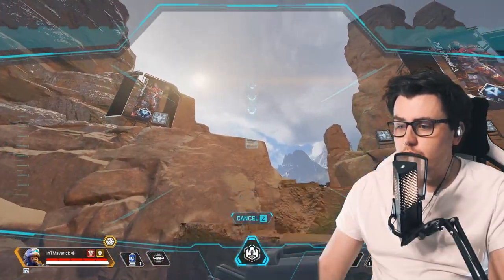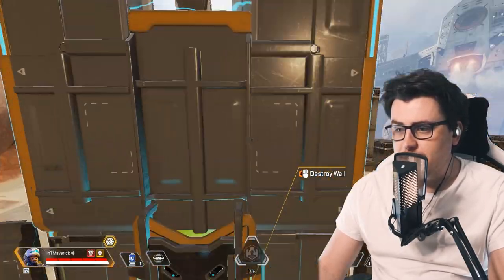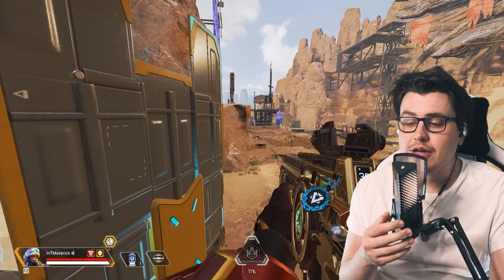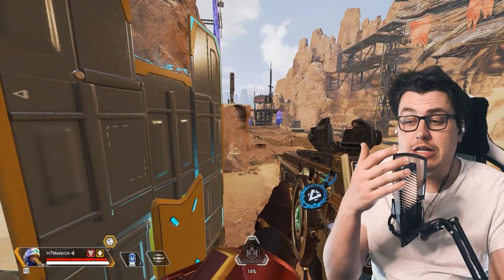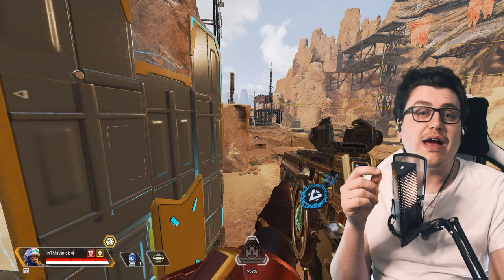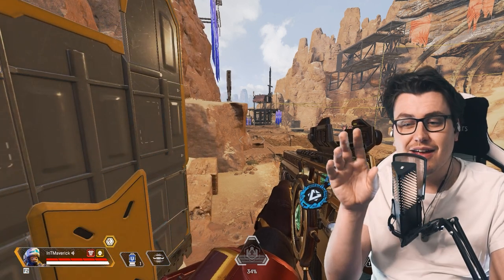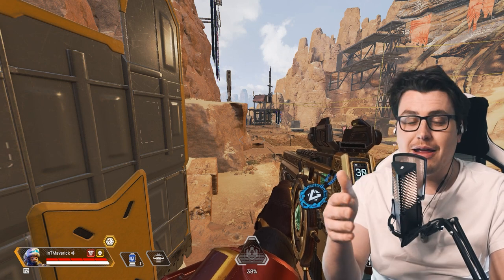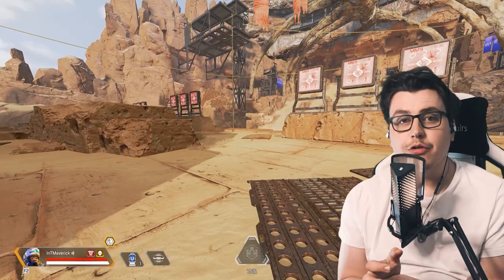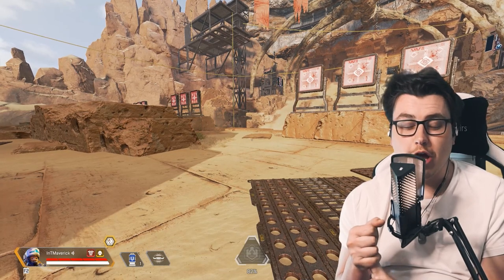With Newcastle you can jump to further locations and bring nice cover, allowing you to shoot out. You can reach higher levels, get high ground, and get the cover. People will look at Newcastle and say he's really good at creating cover in open areas and saving teammates. This is going to be useful not only for high ground but also for jumping onto walls in Kings Canyon near Artillery — the diving pool area. Mad Maggie's tactical will go through the ultimate and also Newcastle's passive.